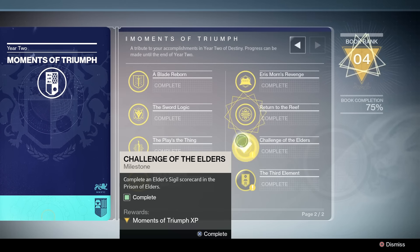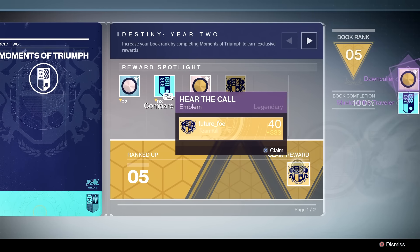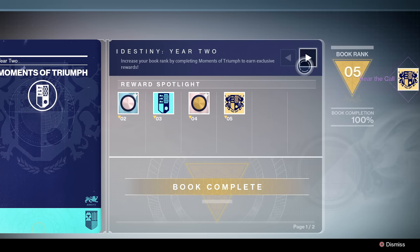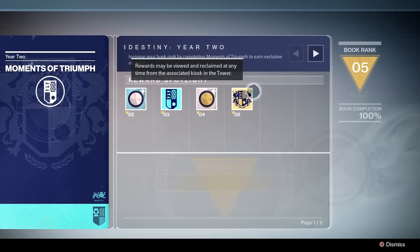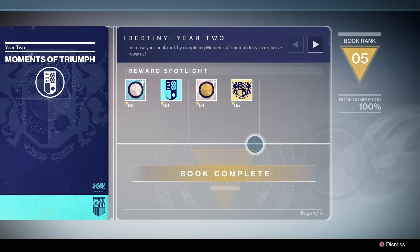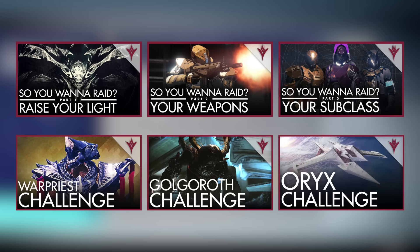Also this week we got the Moments of Triumph book for Year 2, and while a lot of the hardcore players have finished the book already, a few of us still have a few things to accomplish. The number one thing people seem to not have completed yet are the Calcified Fragments for the Court of Oryx and the Raids. If you're looking to jump into the Raids and still haven't, I definitely recommend giving my videos a watch on these topics — I created a bunch of videos designed to help you jump into raiding, and also videos on how to beat the challenge modes. So I simply recommend watching any of these videos and jumping into any of the Destiny LFGs.